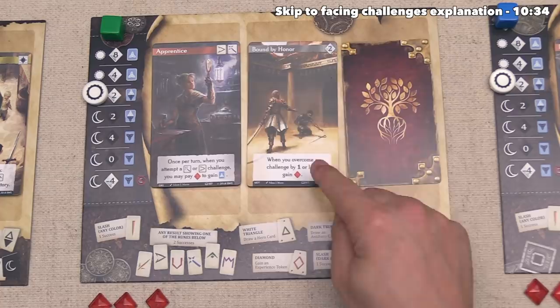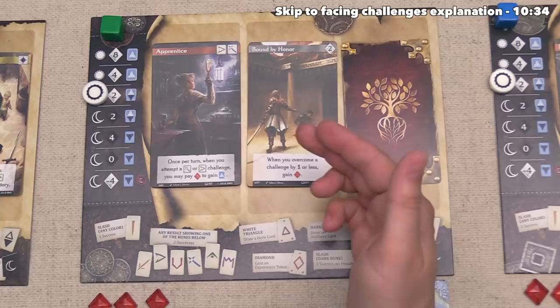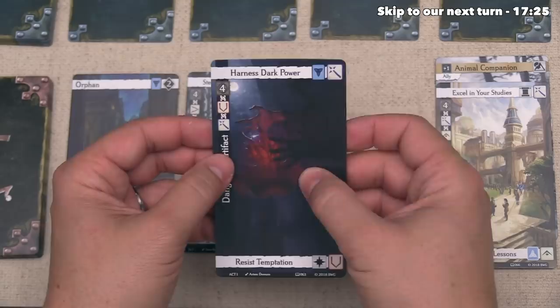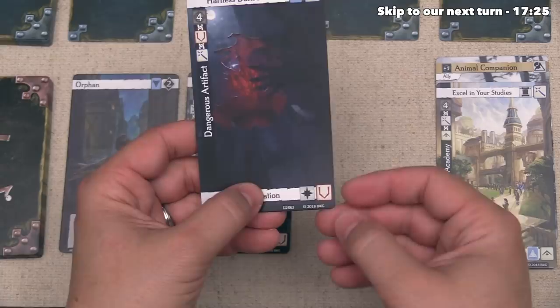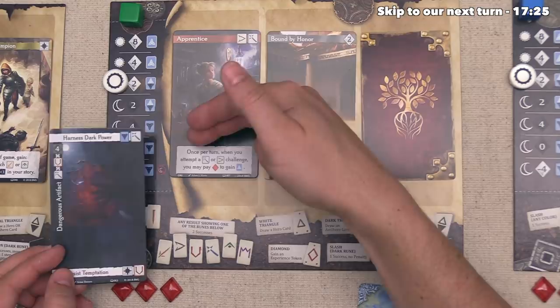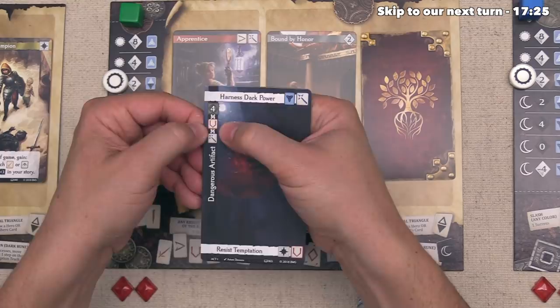The green player has decided to face the Dangerous Artifact for their main action. When you face a challenge you choose either the top or bottom path, which dictates your rewards if successful. They can harness the dark power — gaining one anti-hero card and one Intelligence — or resist the temptation, gaining one Constitution and one Divinity story point. They've decided to resist the temptation. They then activate their Apprentice ability, spending one experience to draw a hero card, since this is an Intelligence and Constitution challenge matching the Intelligence requirement.